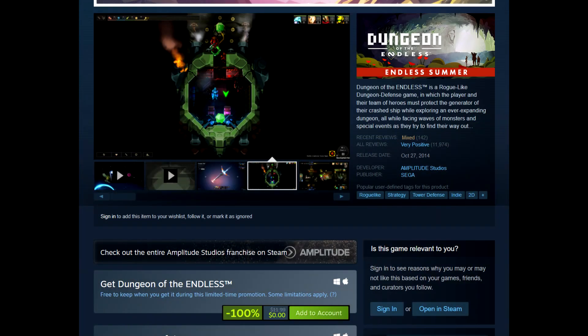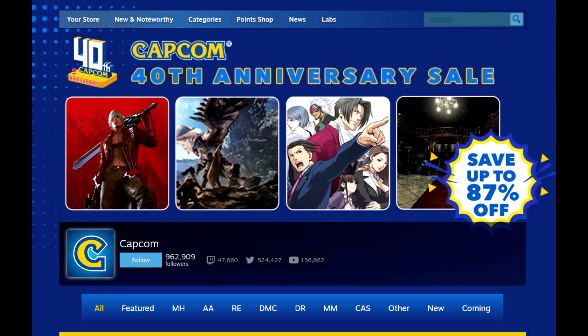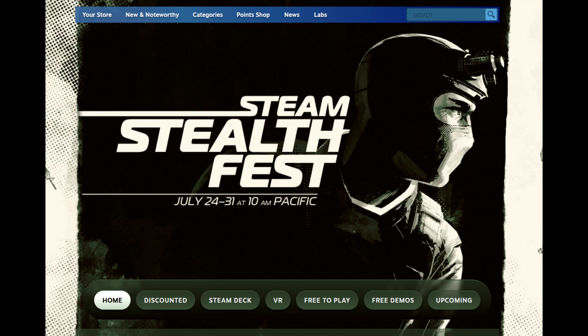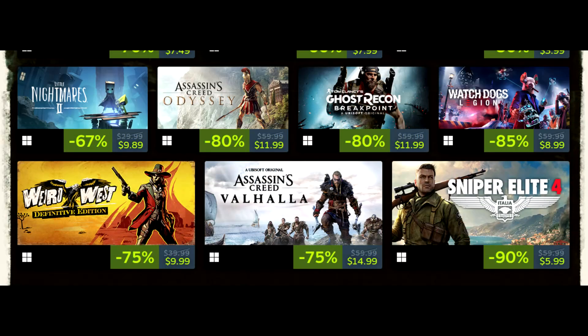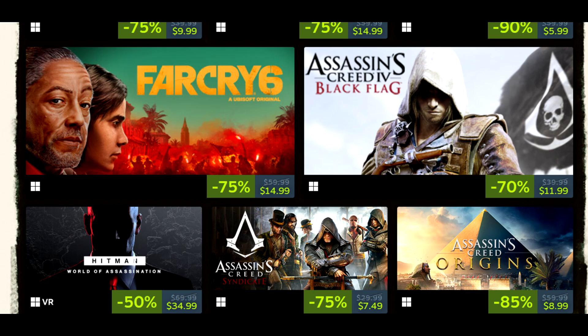That's going to do it for me. Again, Dungeon of the Endless — get it for free right now on Steam. Some of you probably already have it in your library since they've offered it free before, but tell your friends so they can expand their Steam libraries. Capcom 40th Anniversary Sale — not a gigantic sale, but there are still good deals. It's just bewildering why they'd picture Phoenix Wright if he's not on sale. And the Steam Stealth Fest is running as well with a lot of great deals — many of these games have stealth elements but go well beyond just stealth. Let me know your thoughts in the comments below, and as always guys, thanks for watching — catch you in the next one.